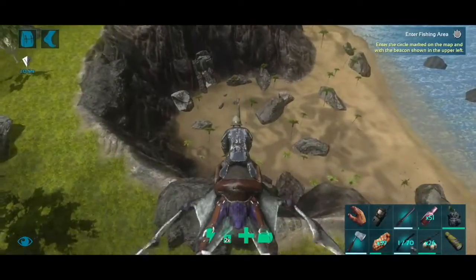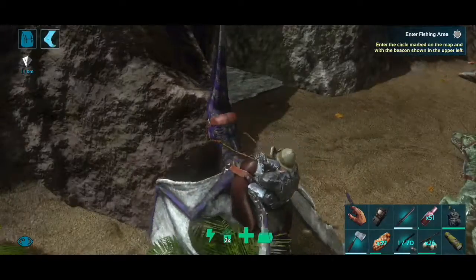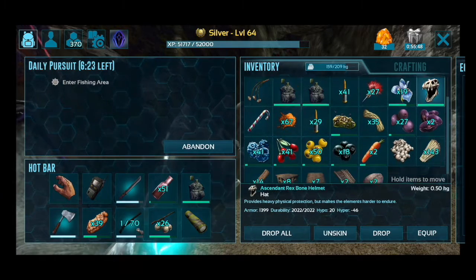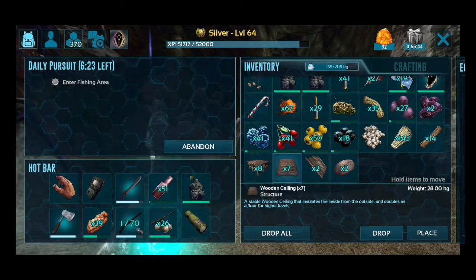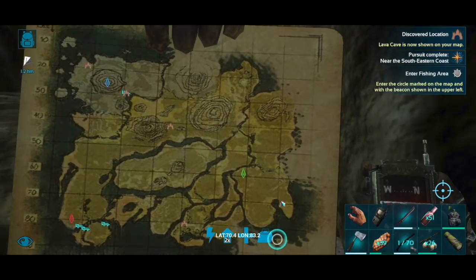Welcome back to Hardcore Brutal Ark. Today I'm risking life, limb, and my 11GB save file, all in the lava cave. The lava cave is perhaps the most hazardous cave in Ark, not because of its creatures or its temperatures, but shockingly, because of its lava. The lava will instantly kill any player or creature unlucky or idiotic enough to take a dip in it, making it particularly dangerous to my Hardcore Brutal Ark save file.